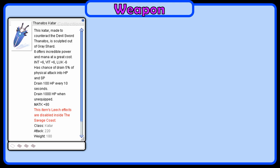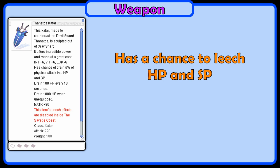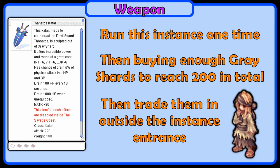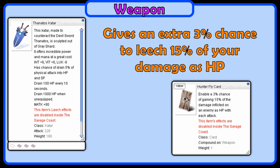For the weapon, we will use a Thanatos Katar. This is a very strong early game weapon for Rolling Cutter that has a chance to leech HP and SP when you deal damage to enemies. You can create a Thanatos Katar with Grey Shards from the Ghost Palace Instance. I recommend doing the instance once, then buying enough Grey Shards to reach 200, then trading them in for a Thanatos Katar at the Dimension Wonder NPC outside of the instance entrance. If you want extra HP leeching, you can put a Hunter Fly card into the Katar.